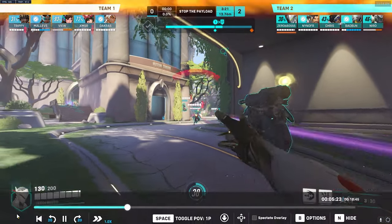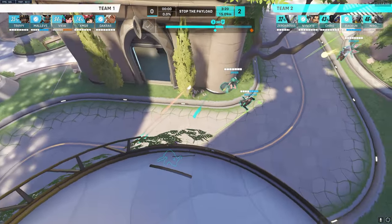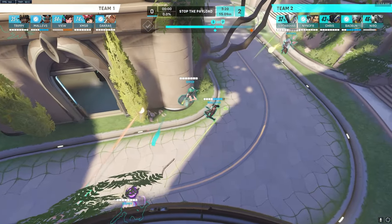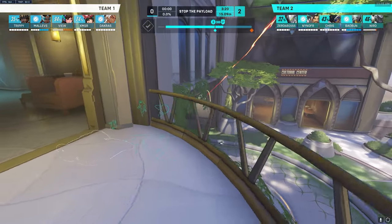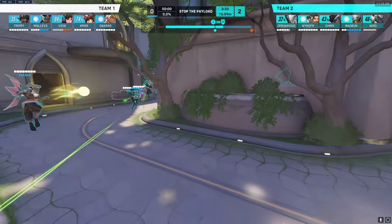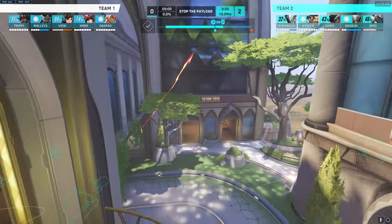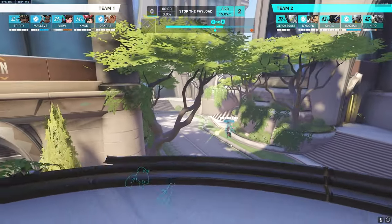Like right here again — if you're taking an angle from up here, you can see how easy it is to just shoot from this position. And then if your monkey dives in, that's an easy dash through for a bunch of damage. Your monkey could probably finish, or you could. Plus if you need to retreat, you can always just go back into the hallway.